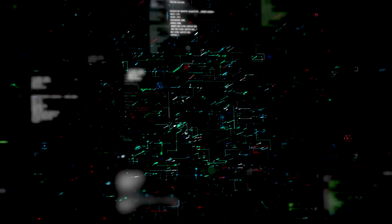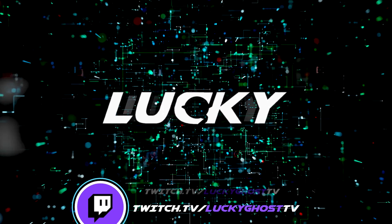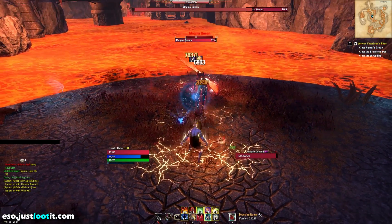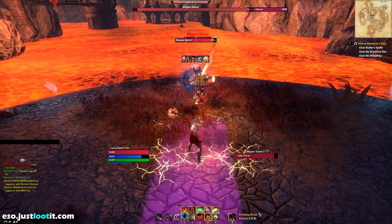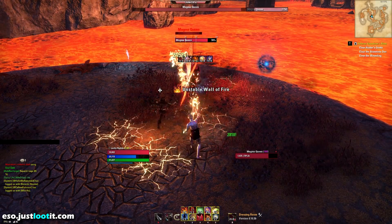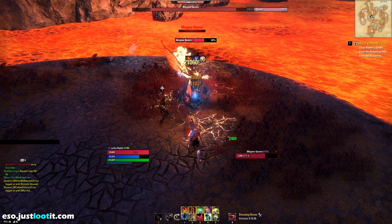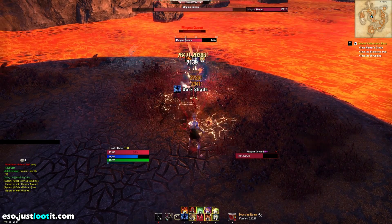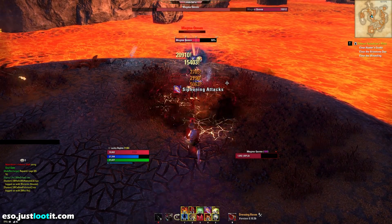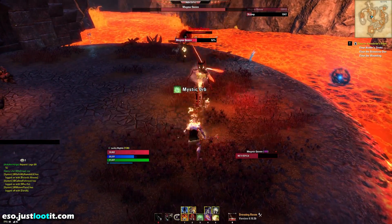Hey guys, it's LuckyGhost here. Today we're going to be talking about the Solo Magicka Nightblade. This build is amazing for solo content, perhaps the easiest build we've put out so far. This build has a fantastic amount of life leech without having to sacrifice damage due to its second ability, Swallow's Soul. Just know that if you're looking for a build that does tons of damage while being really easy to stay alive on, this one right here might be your best bet.